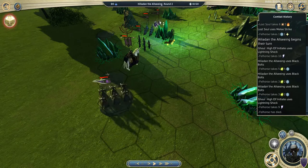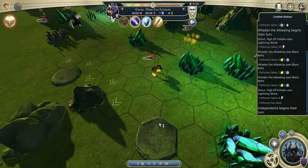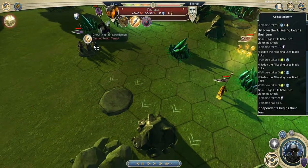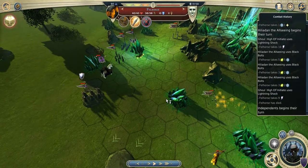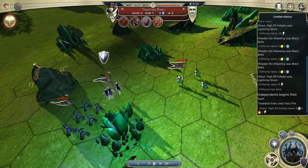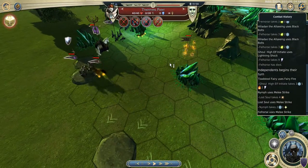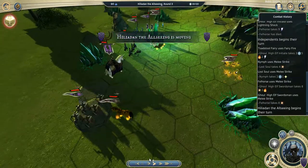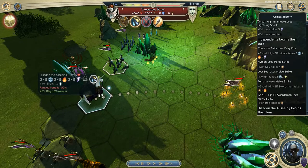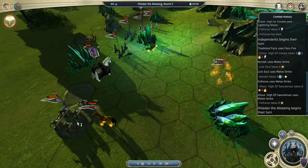I moved the lost soul there to take the blow from the nymph instead of getting hit on my initiate. I retreated with the initiate that was here and moved there with the swordsman to get one blow from the fell horse and then be able to flank it and do more damage than if it was guarding. The fairy started doing some nasty damage on my ghouls. Then I was not in the best situation because the fairy could pretty well kill my leader if I moved too close, or kill most of my units.